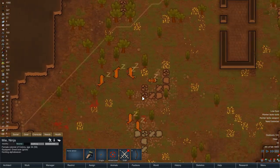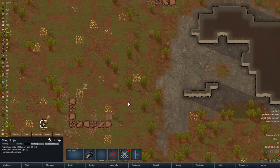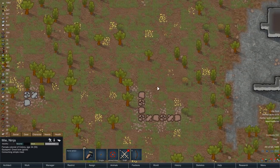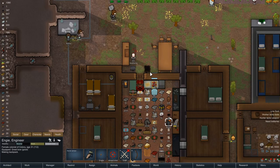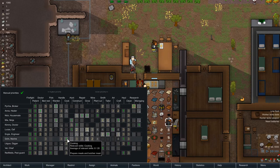Let's see how that's affecting their joy — that joy meter is filling up there nicely. Nice, hunting the alpha beaver. Not very good shots though. How's our chef doing? We've got a level 8 chef there.